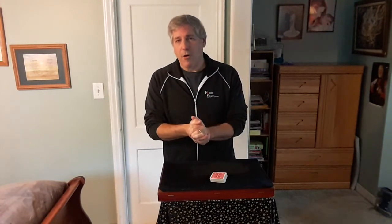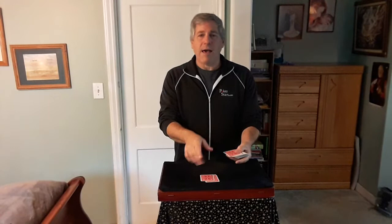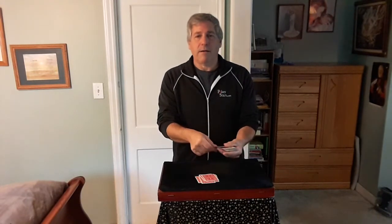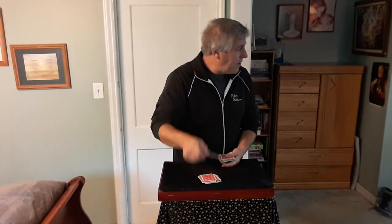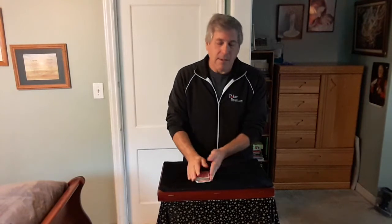You don't have to remember the number. So they take the deck and deal the cards on the table one at a time. You can stop wherever you like — let's say you stop right here. Then you look at that card, remember it, place it back, and place the deck on top. Square the cards up, now you're going to turn back around.